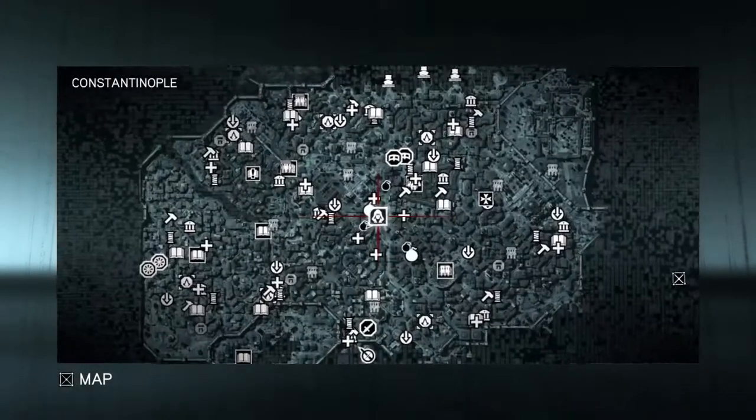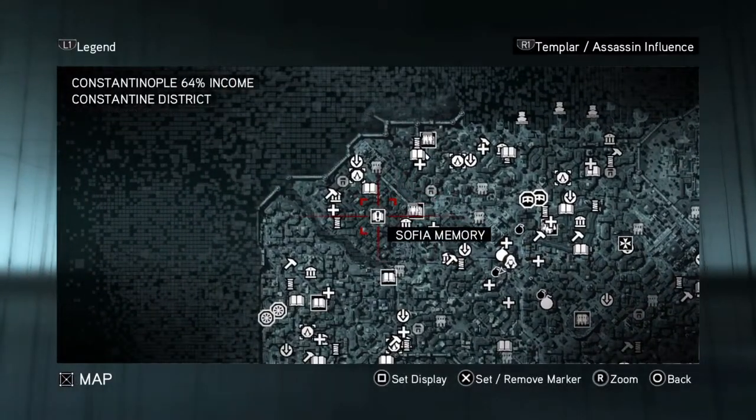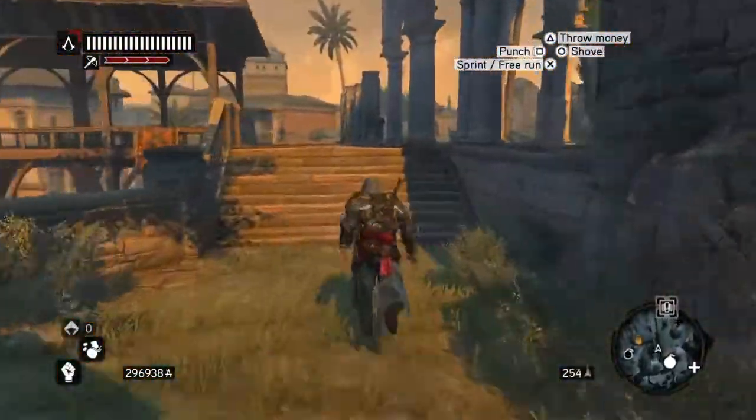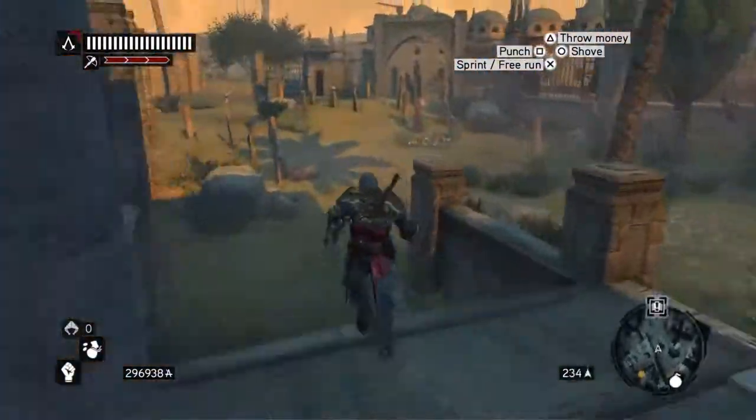So after rescuing the painting and giving it back to Sophia, she's given us a book location and we're going to go and get that. I'll speed the video up just so we can make our way there. There's a marker quite clearly there.